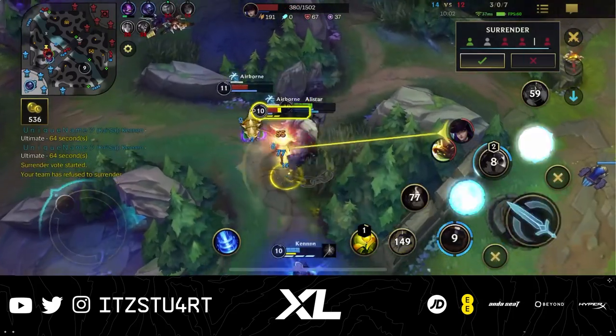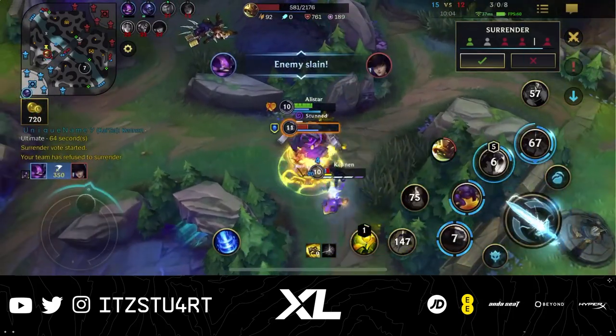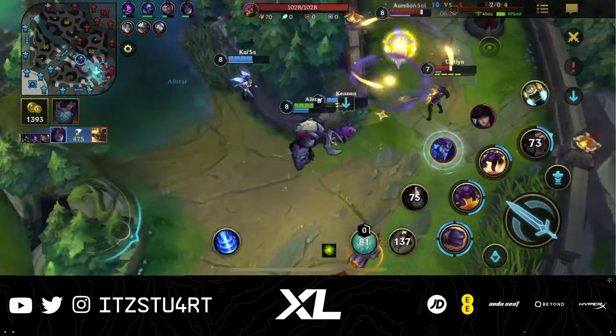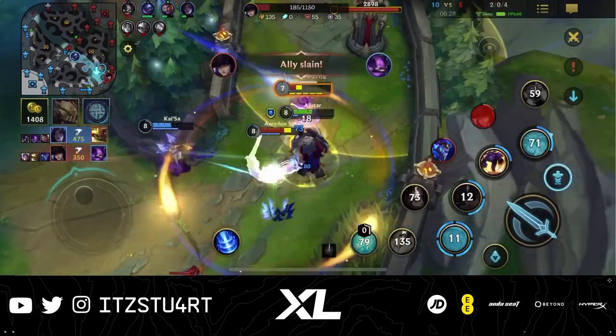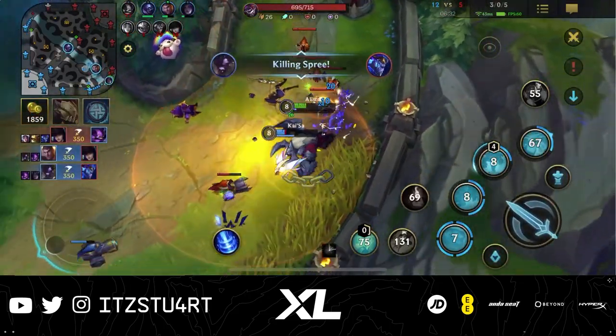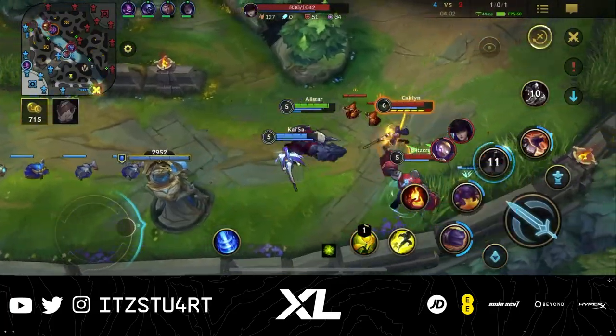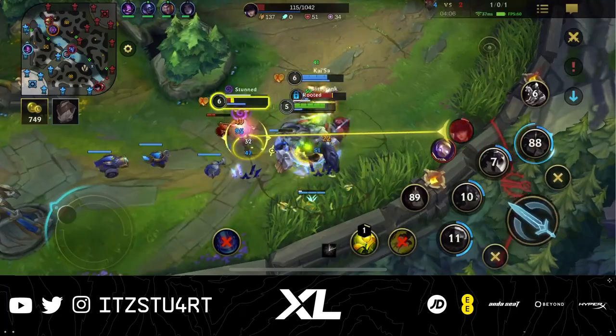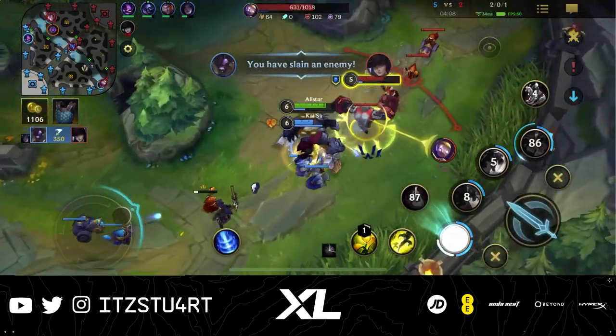When playing Alistar, the most important thing you need to know is his headbutt-pulverize combo. This is a combination of his second ability and his first ability, which we'll explain in more detail later in the video. Headbutt-pulverize is Alistar's main engage tool. You can use this as early as level 2 to jump on enemy champions and crowd control them so the rest of your team can follow up and do a lot of damage.